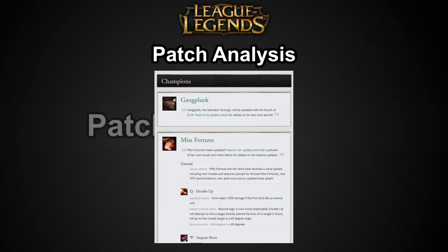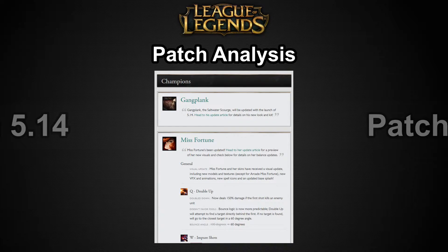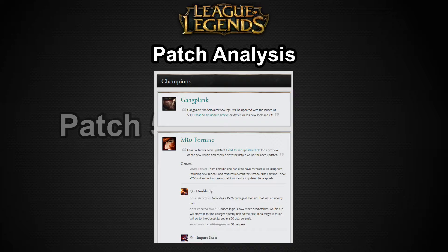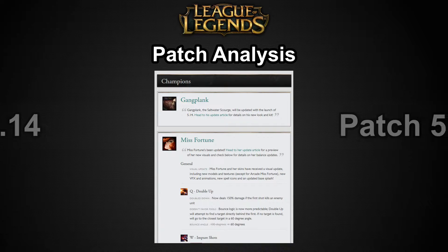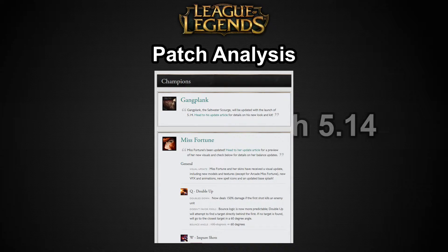I'm going to go over his kit in general. His new passive is Trial by Fire — his basic attacks ignite the target and deal bonus true damage over time and grant some movement speed. When he destroys a Powder Keg, which is his new E ability, it resets this passive and grants move speed. Otherwise, it's on a set cooldown of 15 seconds.